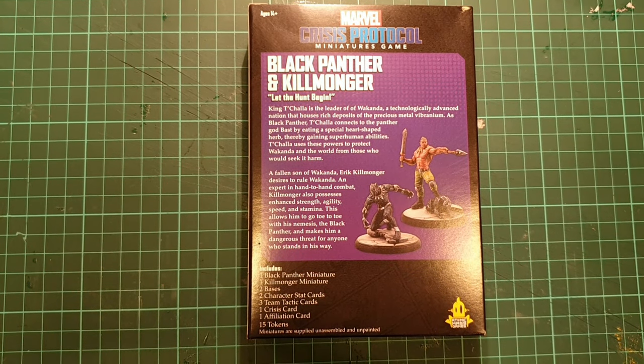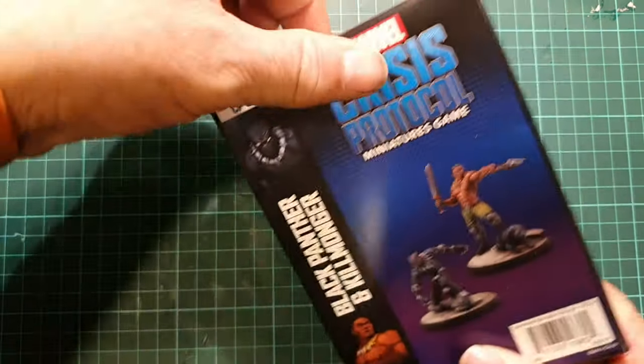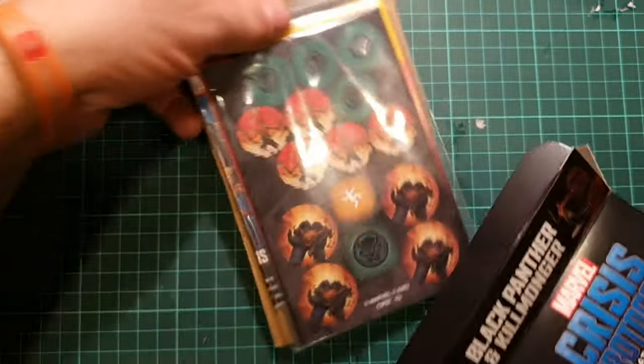A fallen son of Wakanda, Eric Killmonger desires to rule Wakanda. An expert in hand-to-hand combat, Killmonger also possesses enhanced strength, agility, stamina, and speed, allowing him to go toe-to-toe with his nemesis the Black Panther. Includes one Black Panther miniature, one Killmonger miniature, two bases, two character stat cards, three team tactic cards, one crisis card, one affiliation card, and 15 tokens. Miniatures supplied unassembled and unpainted.